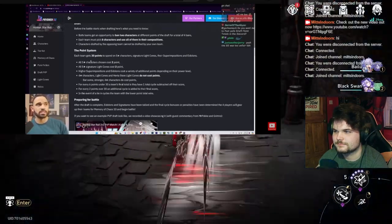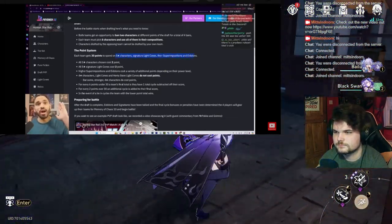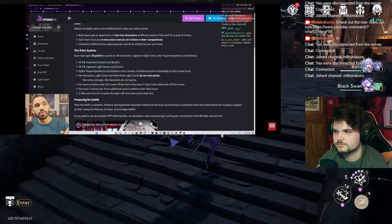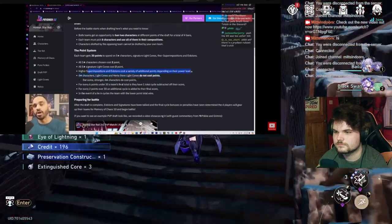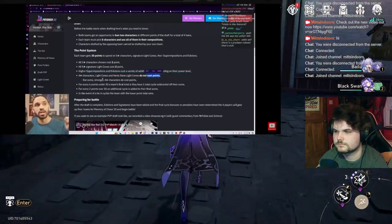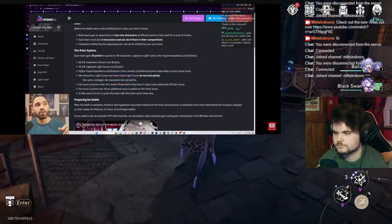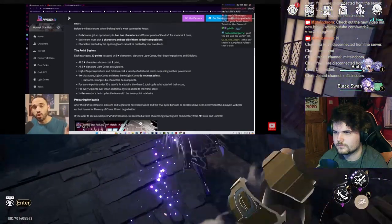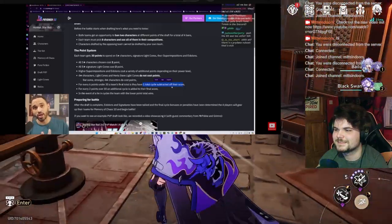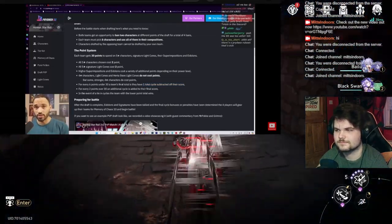Let's go over the point system rules so it makes sense. Each team gets 30 points to spend on five-star characters, signature light cones, their super impositions, and their eidolons. All five-star characters cost two points minimum. Higher super impositions and eidolons cost additional points depending on their power level. For every six points under 30 a team's final total is, they have one total cycle subtracted off their score.